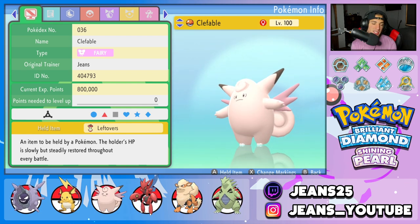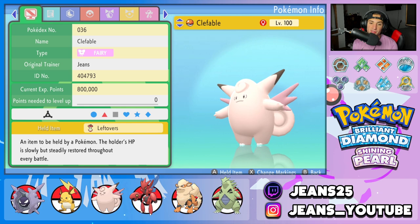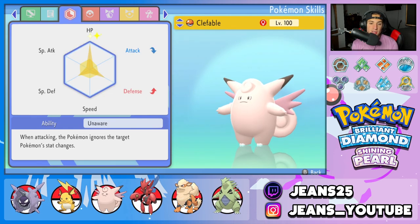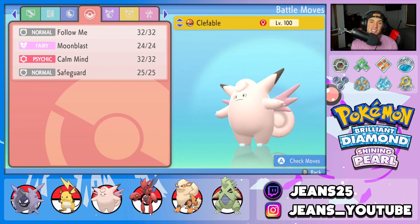Next Pokemon is Clefable. We need another support mon to protect Cloyster, and Clefable fits that role perfectly. It has Leftovers as its item, Unaware as its ability, and the moveset is Follow Me, Moonblast, Calm Mind, and Safeguard.